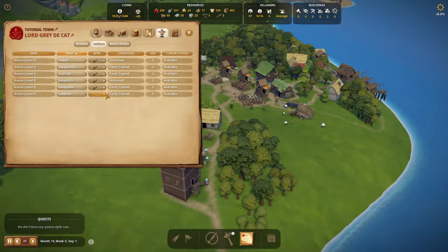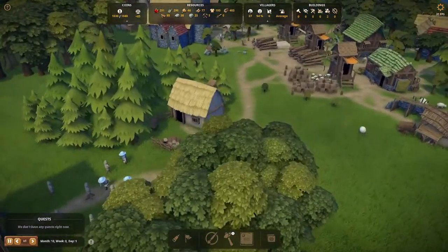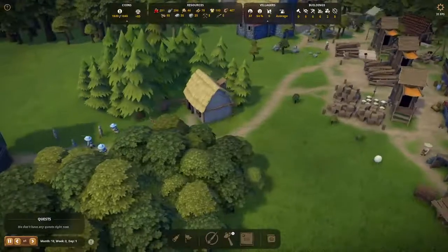To the right of each soldier's name is a box you can click on that will allow you to choose a weapon for them. Pick the sword, as this should be all you have at this time, and that will equip the soldier. You can unequip a soldier by right-clicking on the weapon.